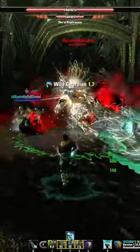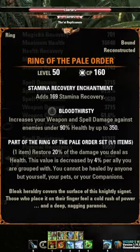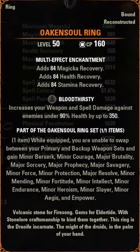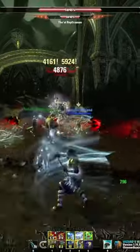After that, you're going to want a Mythic. You either want Ring of the Pale Order or Oak Soul Ring. I personally recommend Ring of the Pale Order — it heals you for a percentage of the damage caused. Oak Soul Ring just gives you a bunch of damage mitigation buffs, so that also works really well.